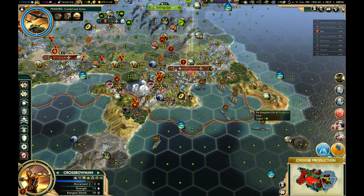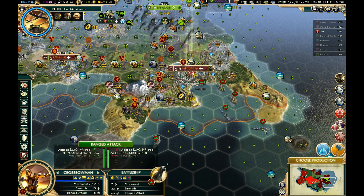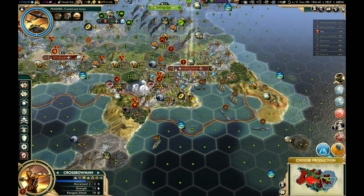Hi, this is Tapcat. Welcome to part 37 of Let's Play Civilization V Brave New World as Mongolia. As you can see, Morocco has moved a decent-sized navy over here to try and take my capital. We're going to try to put a stop to that, of course.